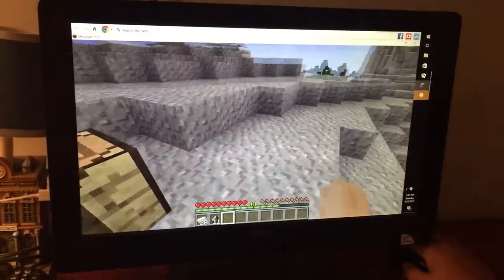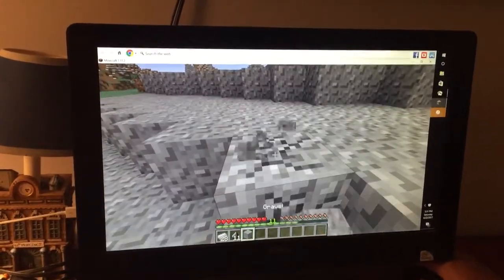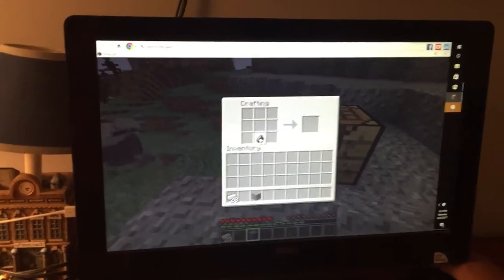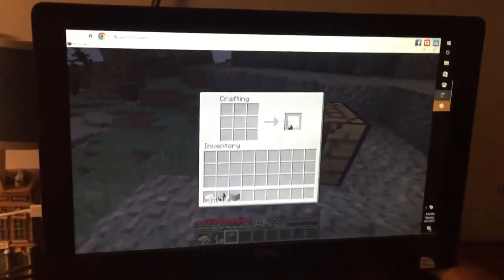First you're going to lay down your toolbox and then you're going to dig up this — I don't know what you call it — but you're going to dig it up and usually you'll get some flint. So you'll put one flint right there and you'll put one iron right there and there's your lighter.